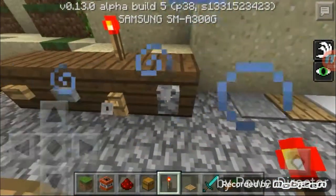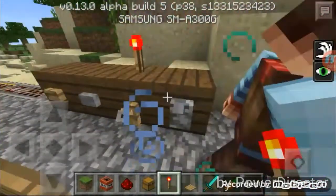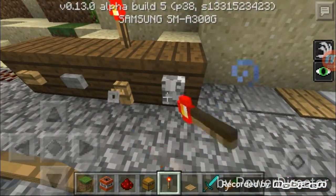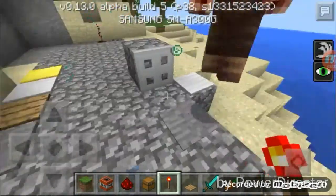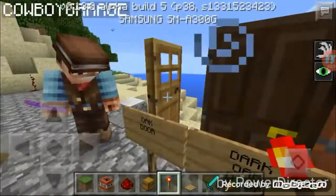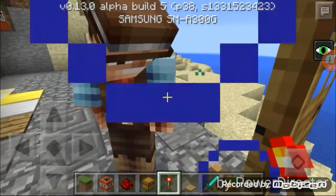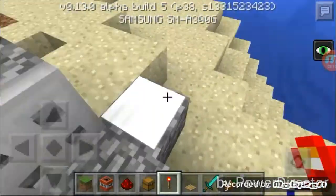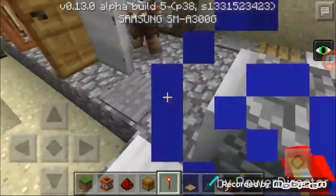And we have the redstone torch. And we have the lever. The iron door has iron. We also have an iron door as well. I'll show you the iron trap door first. Basically this is the trap door - the iron one. It can only be activated by a pressure plate, just like the door.